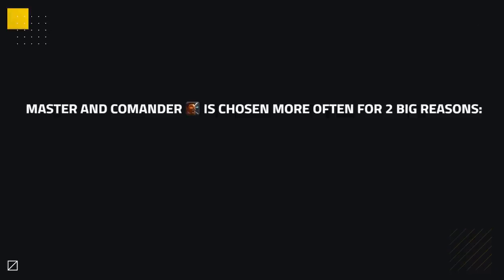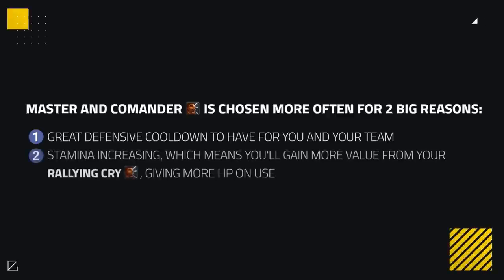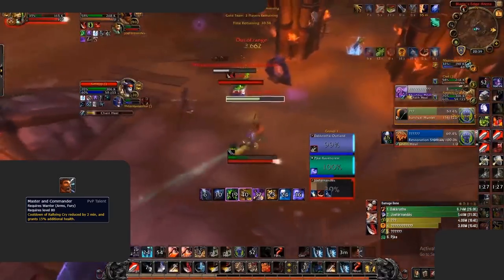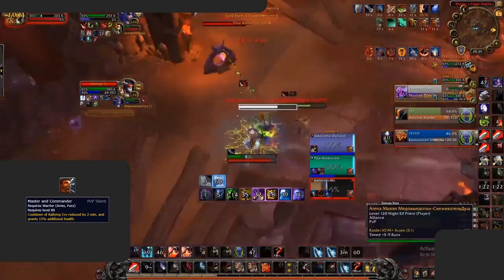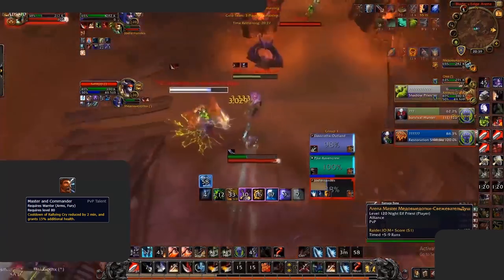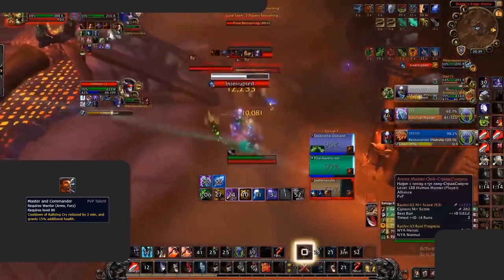A lot of your other PvP talents are mainly great defensive ones. Nowadays, Master and Commander has been chosen more often for two big reasons. First, it turns Rallying Cry into a much stronger defensive cooldown, making it a great team defensive for you and your partners. Second, with stamina increasing due to item level upgrades, you'll gain more value from Rallying Cry, giving you more HP and making it harder for affected targets to die. Using it when you or your partner are low on HP is best to prevent a death. Be careful when it expires though, as it could easily take you down if you're too low on HP, so you'll need to be healed relatively well.